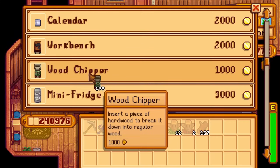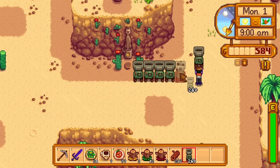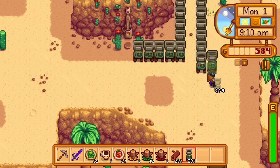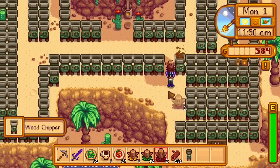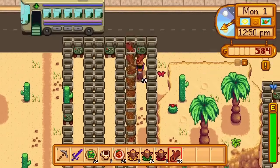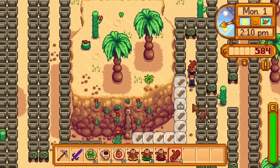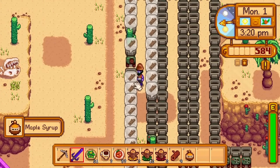I go in and buy 264 wood chippers. I warp to the desert, having cleared it all yesterday, and place all of my wood chippers there. Then I place all of my accumulated hardwood in those wood chippers. It takes three hours, and they start producing wood. Immediately, I get a pine tar; shortly after, an oak resin; and in a few more moments, the maple syrup I needed.